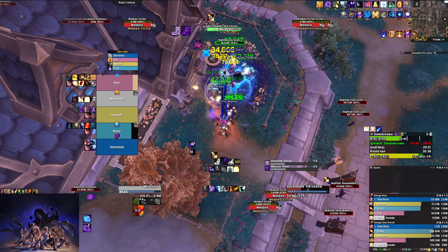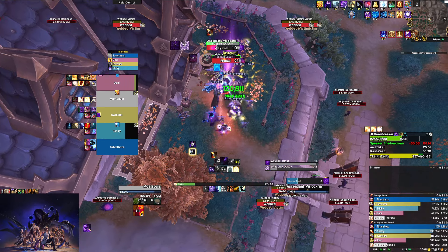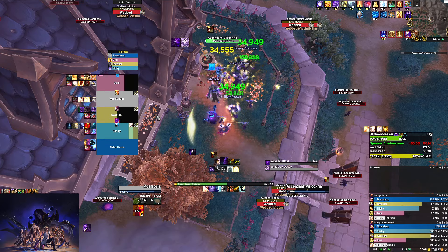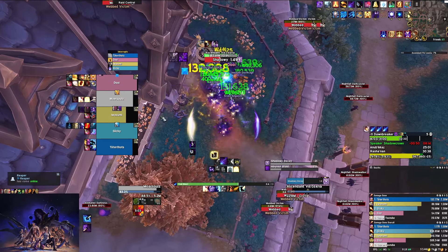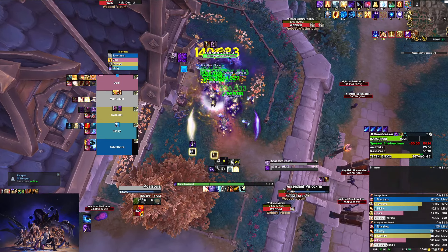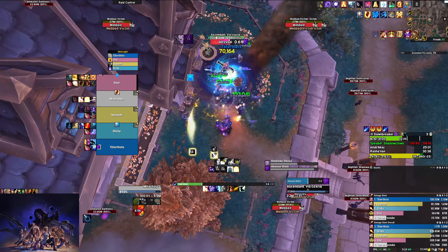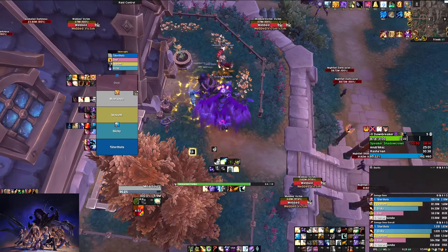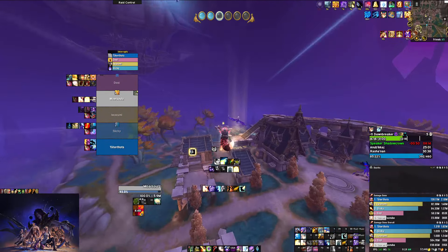Shadowy Decay is what you want to use healing cooldowns for — if you don't have a cooldown it's going to hurt really bad. One player is pretty much always going to have a dot on them during the AoE channel. The rogue has a dot while she does the channel so he's in exceptional danger — he used Cloak. Be extra careful; if people aren't pressing defensives, external them, because the dot debuff plus the AoE damage is going to be really really painful.